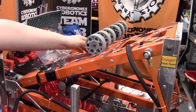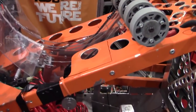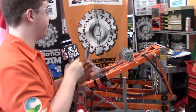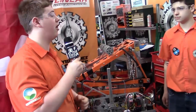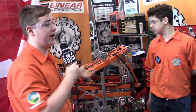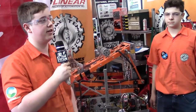The end effector is how we pick up balls as well as place hatches. We have air in our robot, so we have this hook here that comes out and latches on, prying apart the hatch mechanism to grab it — it doesn't move, it's very strong and accurate. Then for balls, it's simple: it comes out, sucks in the ball, and reverses to bring it out.